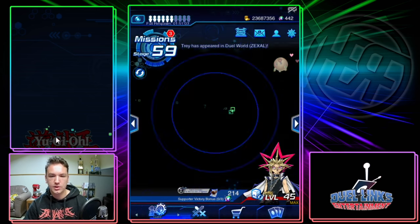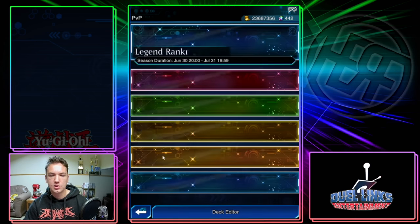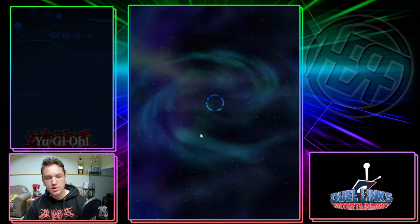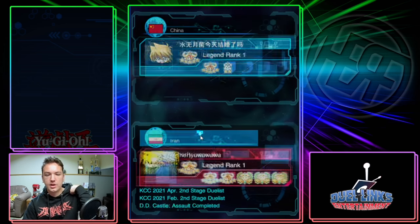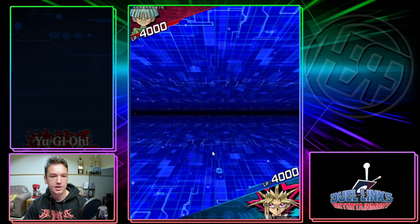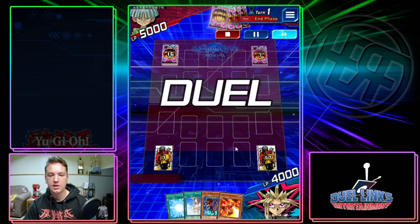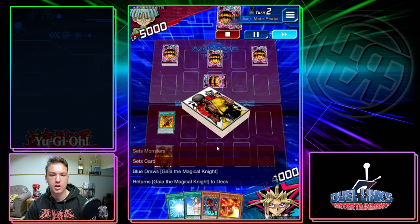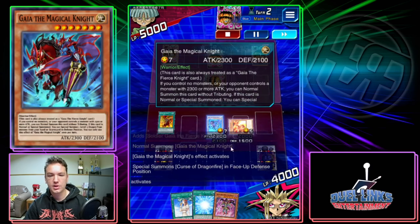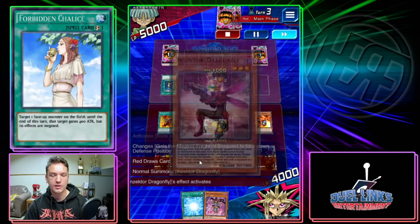Let me show you some replays — absolutely clapping on the ladder with this deck. First replay, we're going up against Injectors, one of the new decks out of the box. He's using LP Boost Alpha. We have full combo for the next four turns. We search out our hand trap and then go full combo with Gaia Curse, fusion summon, get big attack. He tries Book of Moon on me — whatever, I have a hand trap.